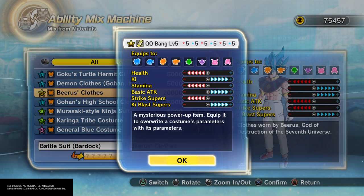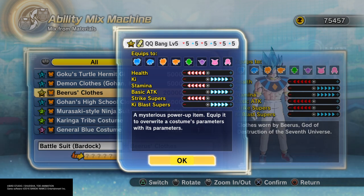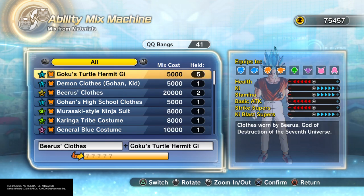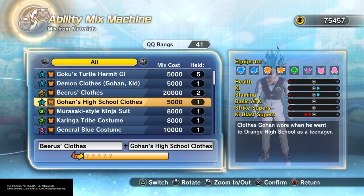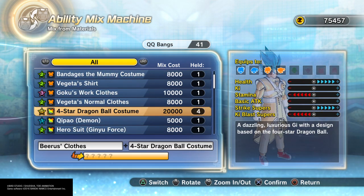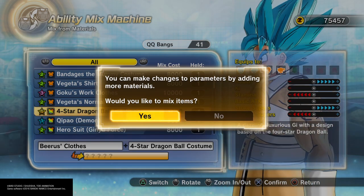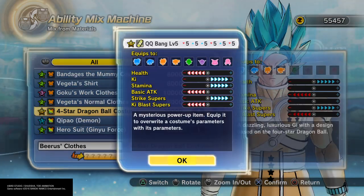That's what I make for a level 5 QQBang, and that actually does not look bad — that actually looks good! Then we can do it again with level 5 — you can actually combine it with the same clothes. You do have an option to press yes or no. If you press no, it's still going to give you a level 5 QQBang because it's mixing two clothes together based on their stats.